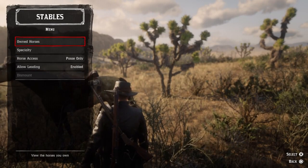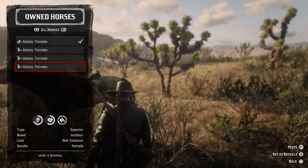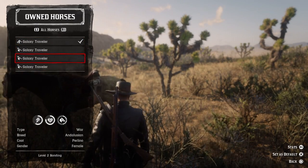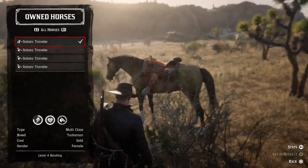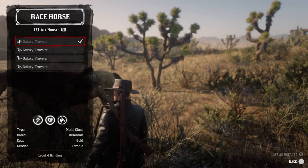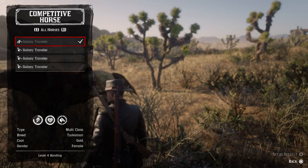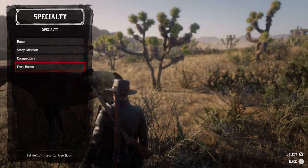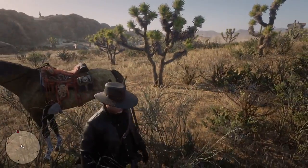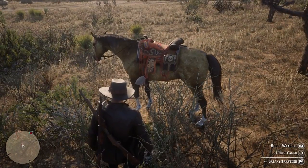Back to the interaction menu — stables. This is where you can see your horses. I currently have one horse, Galaxy Traveler. It gives you the breed type, gender, and quick stats. You can pick which horse to use for specific activities in the specialty section — whether it's story mission, competitive, free roam, or race. If your horse gets killed, either a nag will come out if you only have one horse, or you can have your secondary horse come out after your primary is killed.